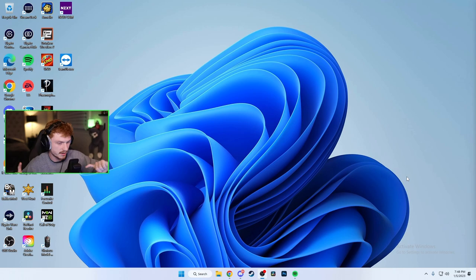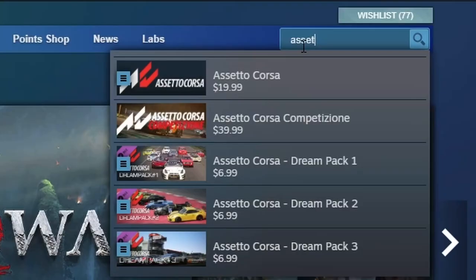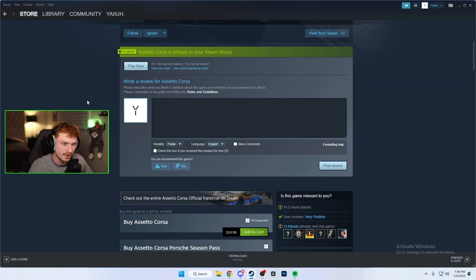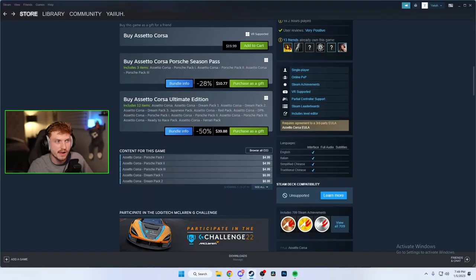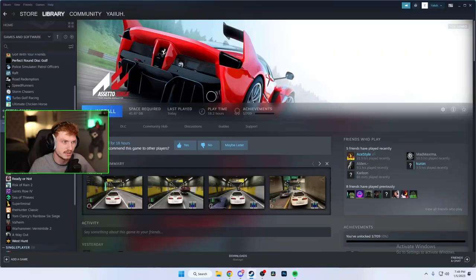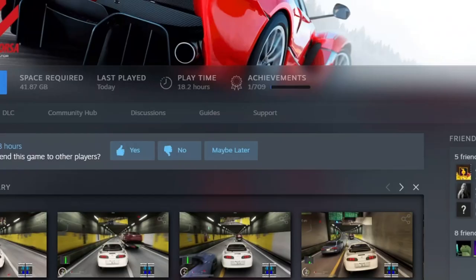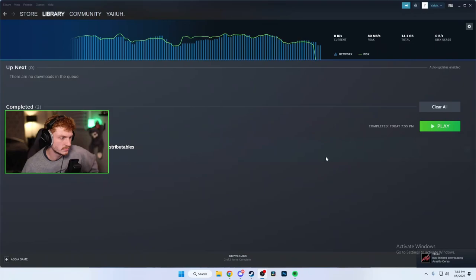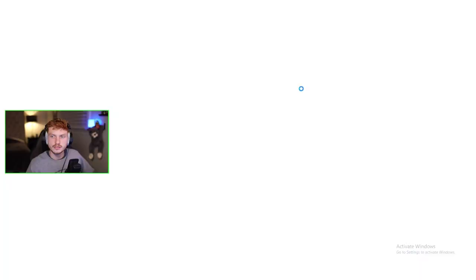All right, here you are on your home screen. We're going to go to Steam, go to the store, and set up Assetto Corsa. Make sure it's this one and not the competition one. Go to the Ultimate Edition — honestly you could get away with the base one and play no-DLC servers, but that's not as fun. Spend your money. I already have it but I deleted it for you guys, so install Assetto Corsa and make sure you pick exactly where you want it to go. Let it run, and it's done.